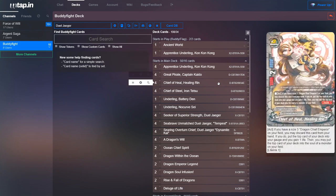Next, we run four copies of Chief of Healing, Healing Rin. So if you have a size three Dragon Chief Emperor, you basically discard this card, charge a gauge, gain a life, and put the top card of your deck into the soul of a monster — most likely going to be a Duel Yeager. So it's just really good at gaining gauge, gaining soul, and healing you for one.